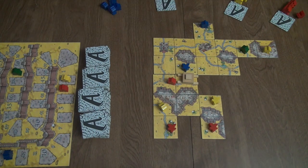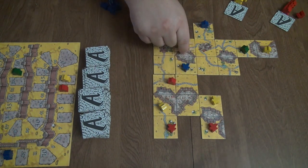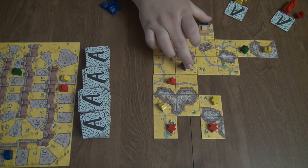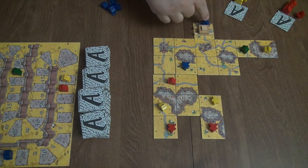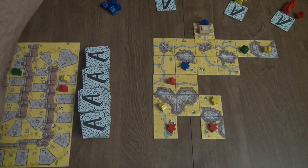Instead of placing a meeple, I'm going to move the Ark of the Covenant — one, two, three, four. Every one that it passes, and wherever it lands, will get a point. So that's two points for blue.